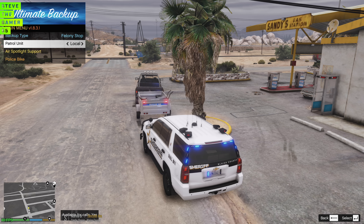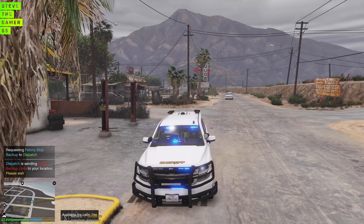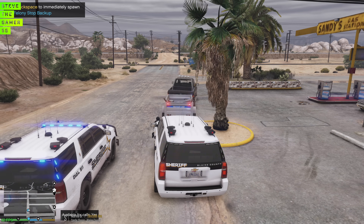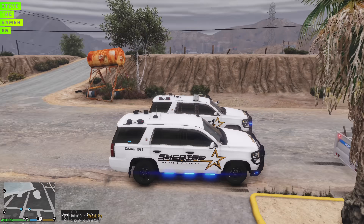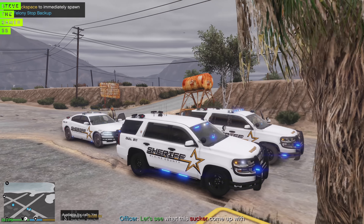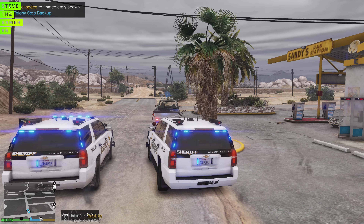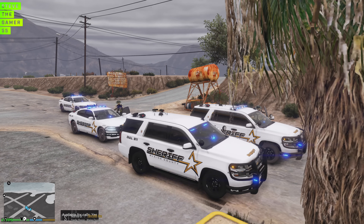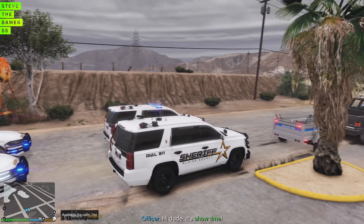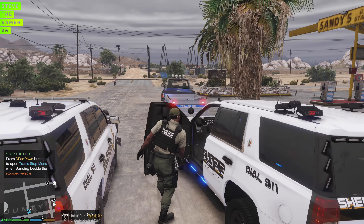I just passed the felony stop marker. So let's get these guys. I like the fact that we can actually get support now. There's also a separate mod that allows you to do felony stops like this if you guys want to try that yourself. We got one more unit on the way. We can actually get air support too — it's just pretty cool. All units are here. We're going to start trying to get this guy out of the vehicle. Hopefully he doesn't start shooting.